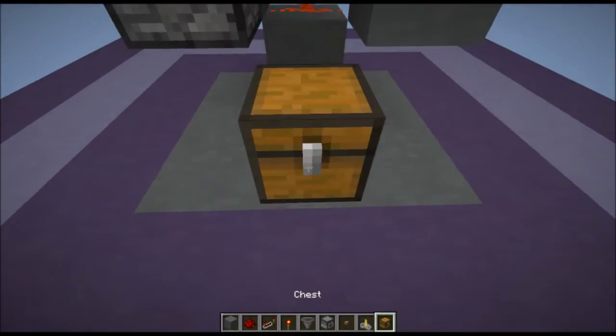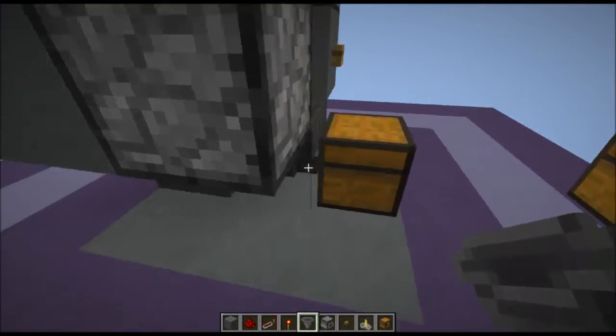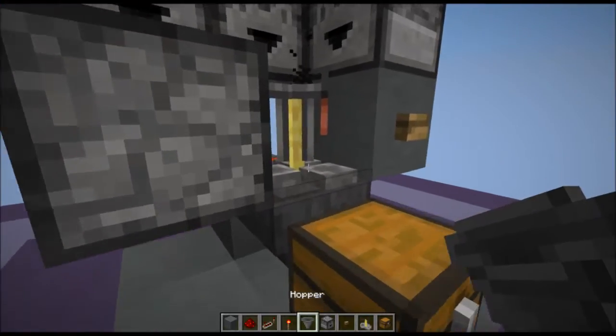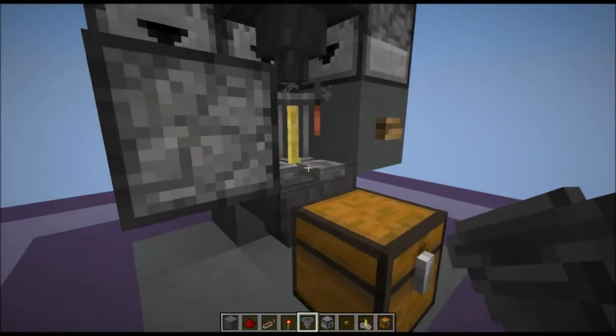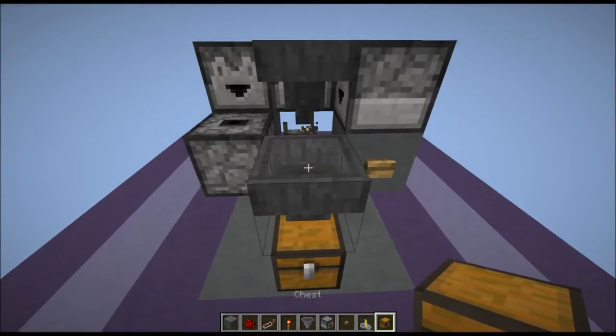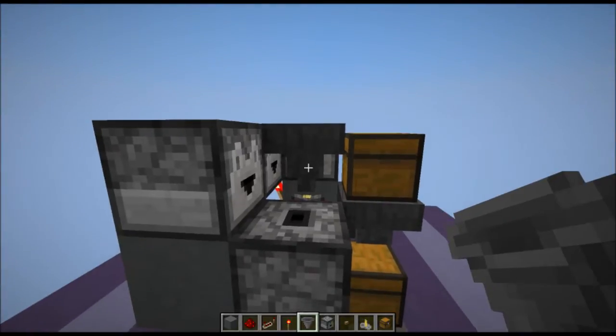Now you want to put a chest in the very front center and a hopper coming off the back. Then you put a brewing stand on top of the hopper, and a hopper on top of the brewing stand and out the front of it. On top of the front hopper place another chest, then put a hopper facing towards the center one, like so.